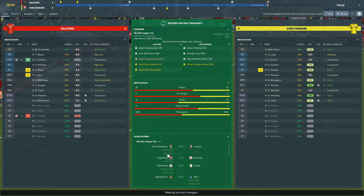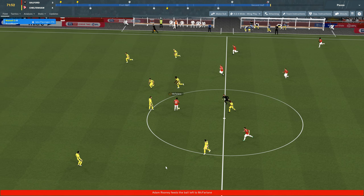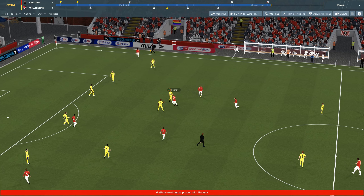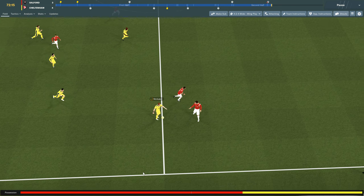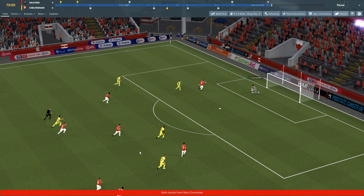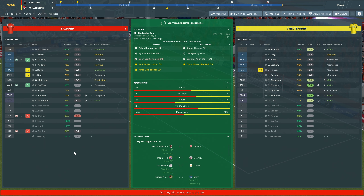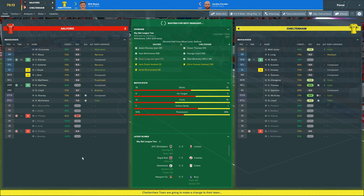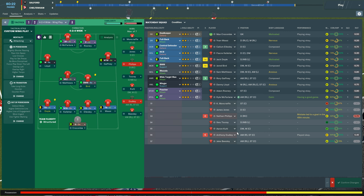We keep trying with Gaffney, Rooney, McFarland and the rest working the ball around, but Cheltenham defend well. We're looking for one more goal to at least draw level. For our last substitution, I bring on Eboo for Doyle as a fullback in attack to add more threat. Going to very attacking mentality because we desperately need this goal.